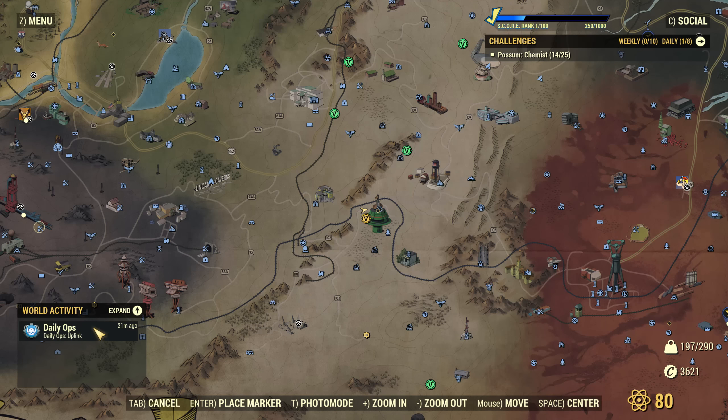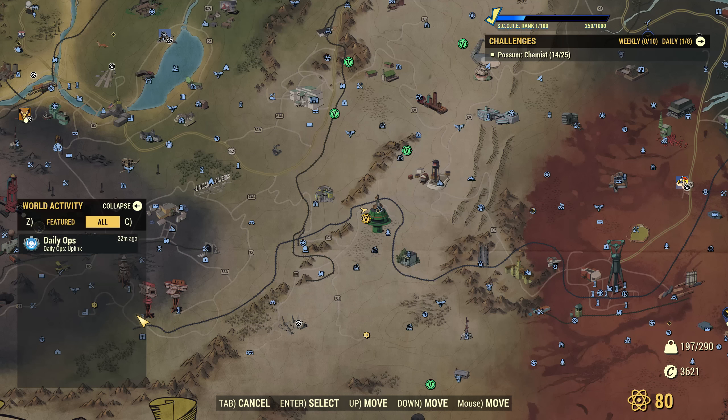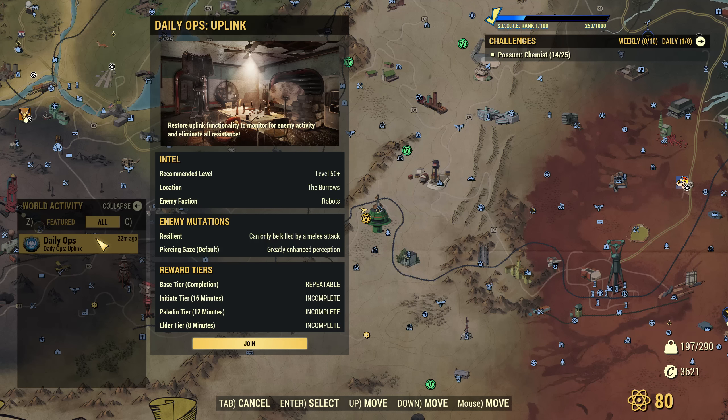Moving on from there we have Daily Ops, which is kind of like a random dungeon feature, and this is probably my favorite feature of this update. It's easily accessible from the map, and the way it works is every day a random dungeon will be selected, then a random faction will be selected and a random mutation will be selected to create the dungeon.